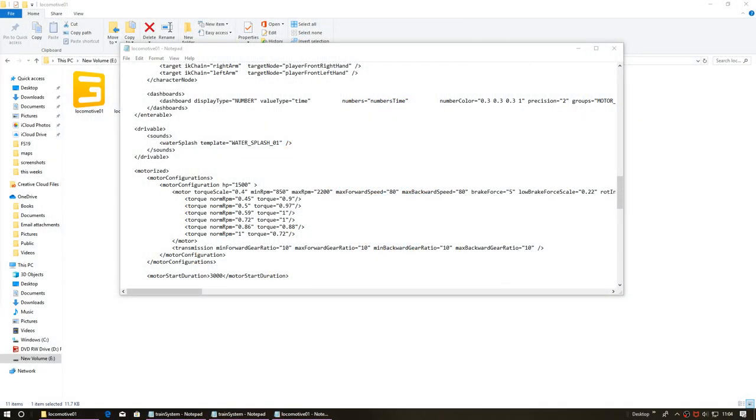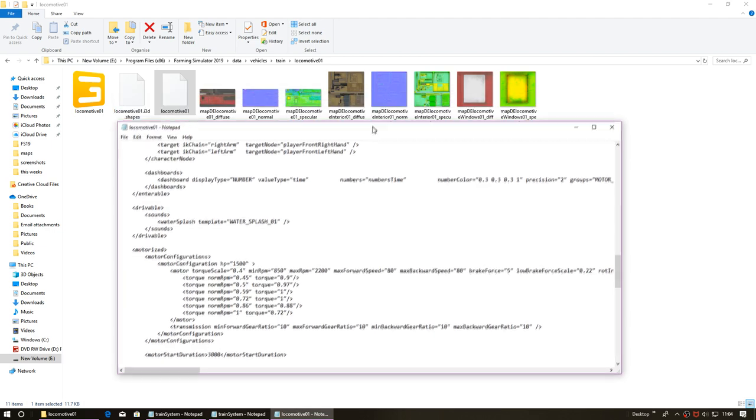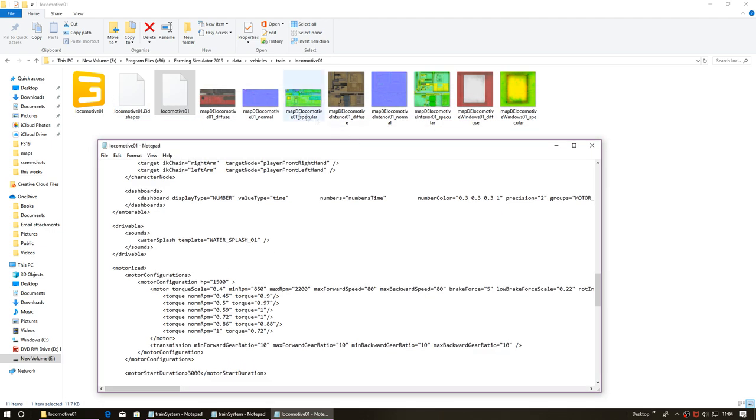What's up guys, welcome back to the channel, my name is GD. I've found the train XML. You need to go into your Program Files, Farming Simulator 19, data, vehicles, train, then locomotive zero one.